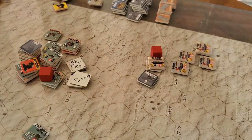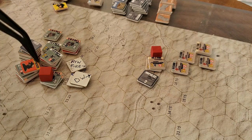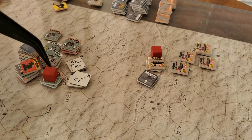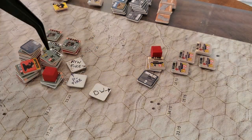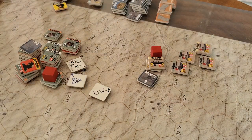The guys in that hex rolled a 65, killing five steps — that's the entire unit. Now there's no morale check apparently for understrength fires, and I assume that also implies there would be no morale check for other units in the hex as well. I'm cool with that; it all makes perfect sense.